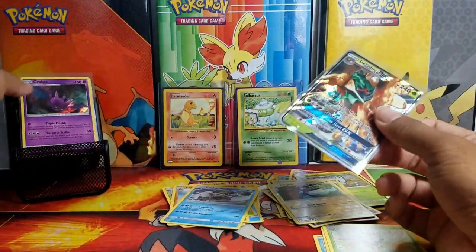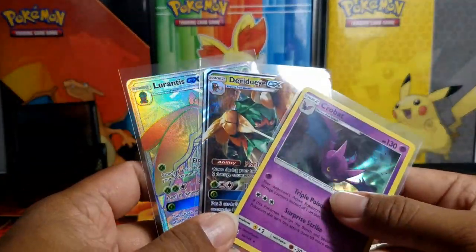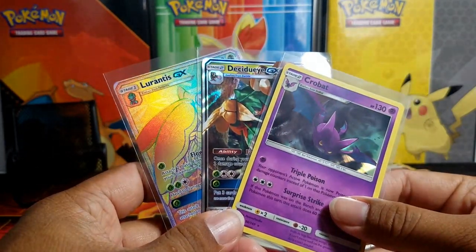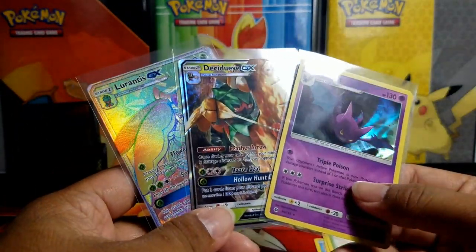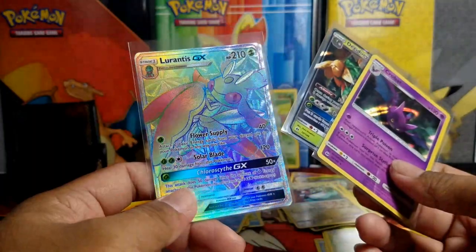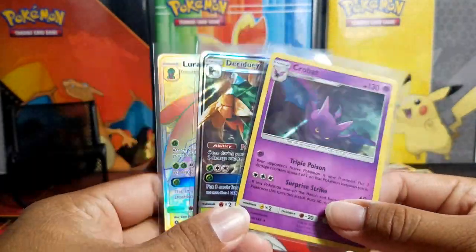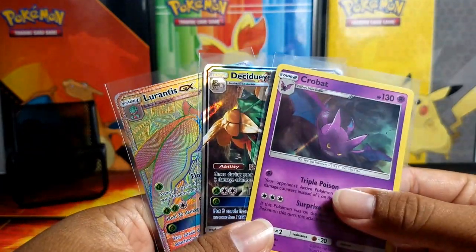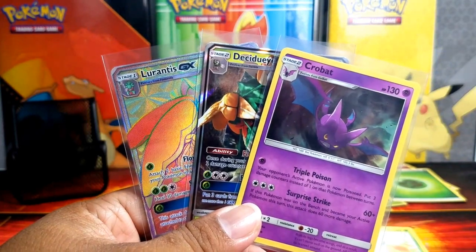Alright, so that is it for the packs! We got our standard two GX's and a holo, maybe two holos and a GX. We still owe three more GX's full art, possibly one or two more of these, and about five more holos. Not bad for our first part - hope you guys enjoyed it, leave a like, and if you're new please subscribe for more openings. See you guys in the next one!